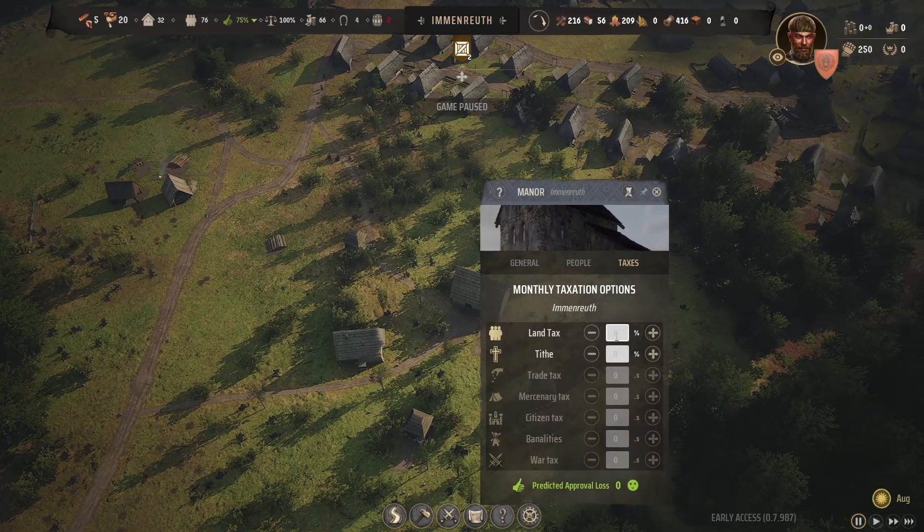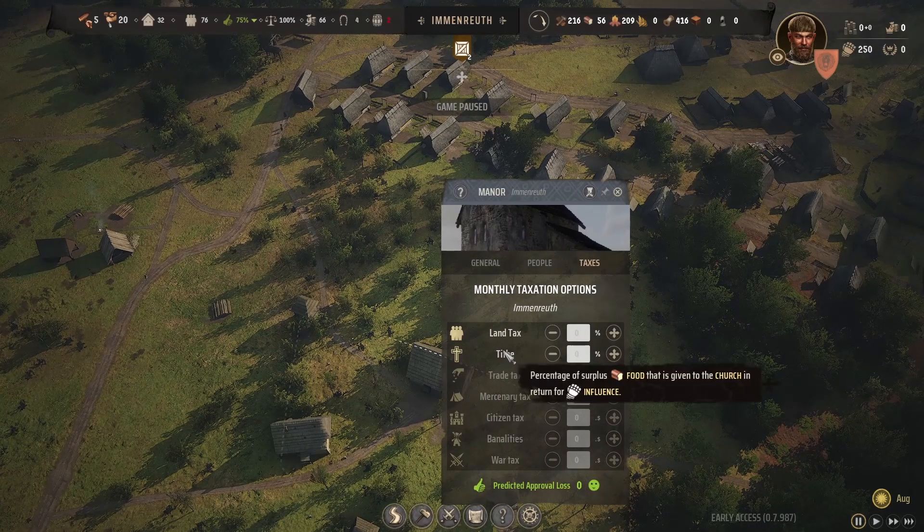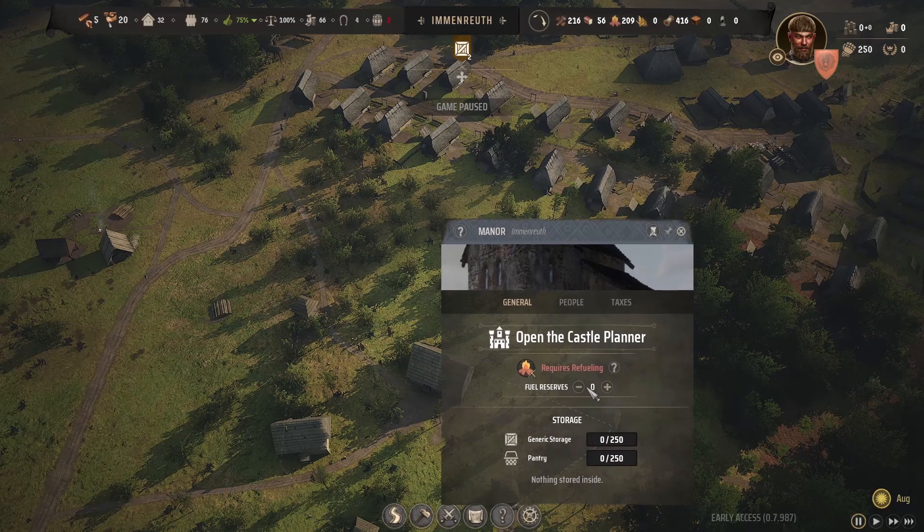The manor is built so we can set up taxes. There's land tax — with a predicted approval loss of minus seven — and tithe, which is a percentage of surplus food given to the church in return for influence. Land tax is collected from regional wealth and turns it into treasury. We definitely don't want to do the food tithe because we don't have any surplus food right now — quite the opposite. We'll try to keep at least 70% approval rating. We'll transport a little bit of regional wealth into treasury, and that's where we'll end it for the episode. Thanks for watching and I'll see you next time.